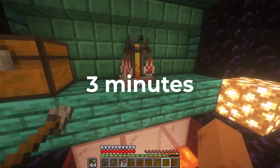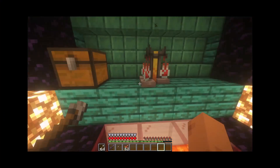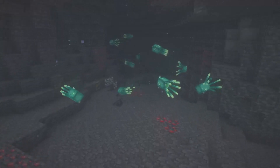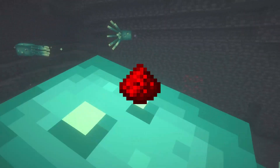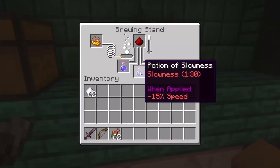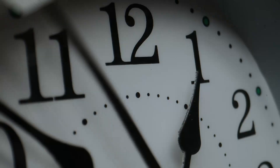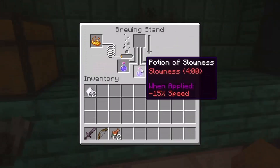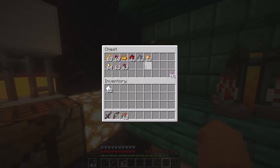Now let's put the fermented spider eye right on top and we'll turn these swiftness potions into slowness potions — but they will last only three minutes. If you want to increase the duration, you will need some redstone dust. You can find redstone in caves. The drinkable version lasts one minute and 30 seconds, but with redstone dust the duration increases to four minutes.